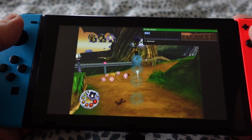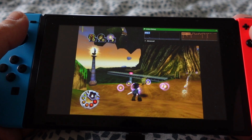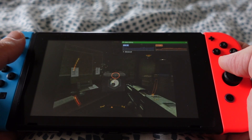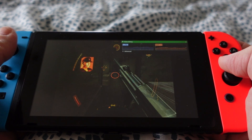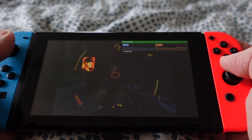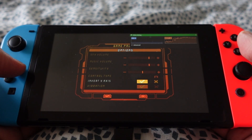Of the games I tried, Vex and Classified: The Sentinel Crisis were running the best. I had a blast with Classified and it's the game I played the longest, most likely because the performance was really good. It could be my imagination, but it felt like the inverted axis was enabled by default on most games, so every time I had to go into the menu and disable it because I don't play that way.